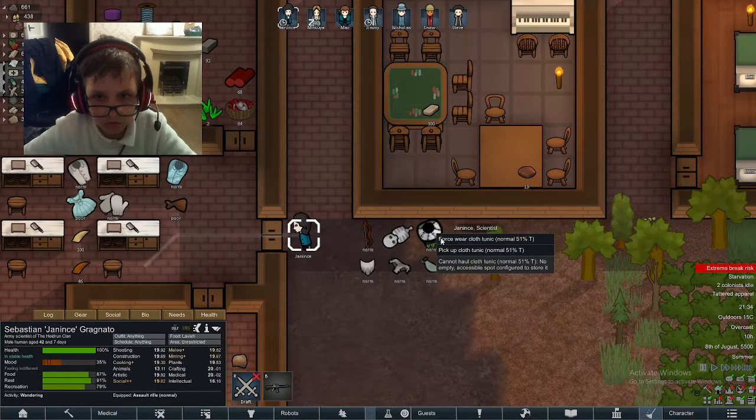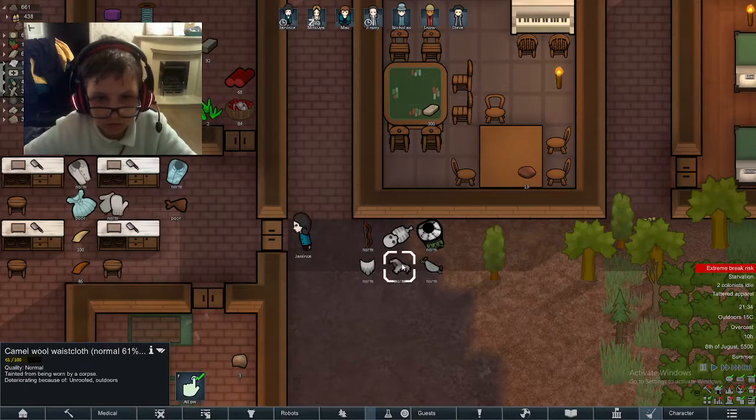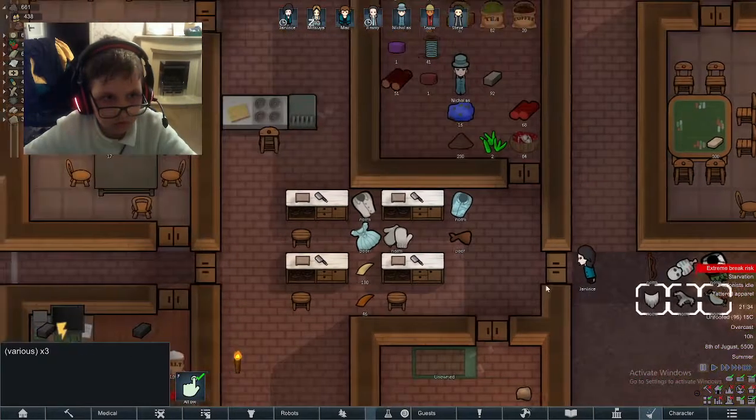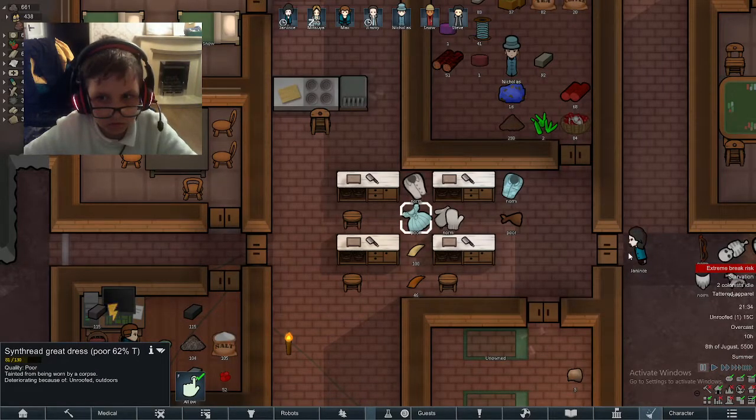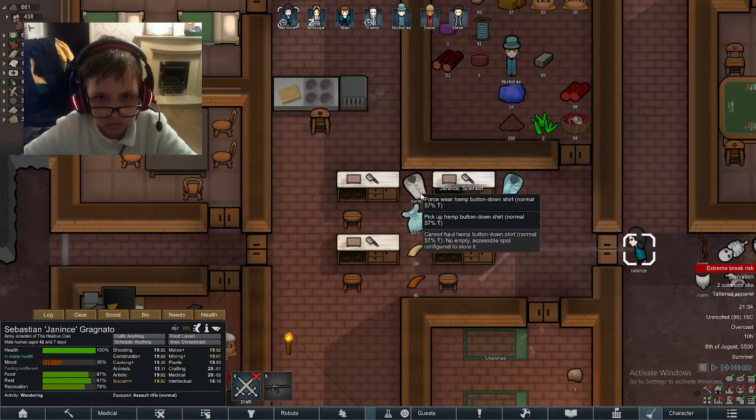Ever eaten dinner in front of your TV? Well, you can and should make your colonists do the same, or something similar at least. It's as easy as sticking a horseshoe pin in the middle of your dining room. By combining your recreation and dining rooms, colonists can gain all the associated buffs in one room. It saves resources, time, and space. Really handy tip.